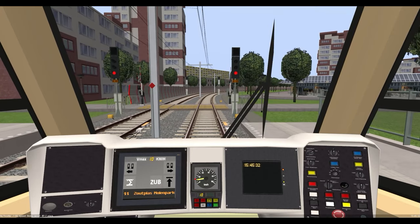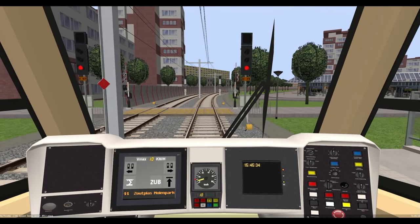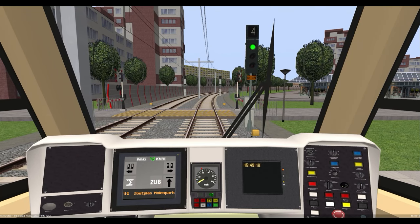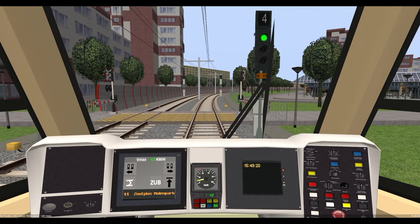With an all-stops timetable and an easy-to-understand signalling system, driving the KTM CityLink is the perfect introduction to light rail operation.